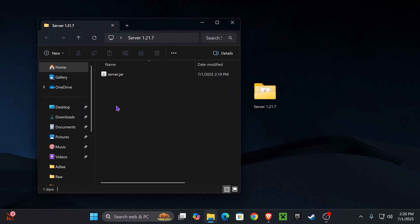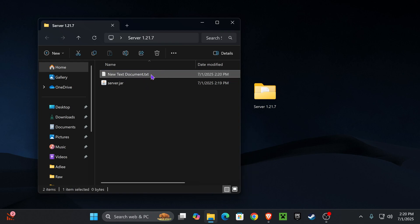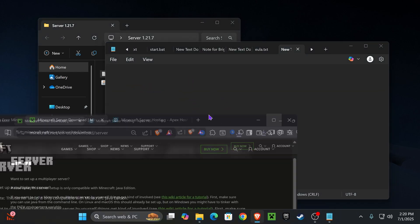Open that folder. Right-click on an empty space inside and create a new text document. Open that new text document — the name doesn't matter for now. Inside this text document, you're going to paste a specific line of text.